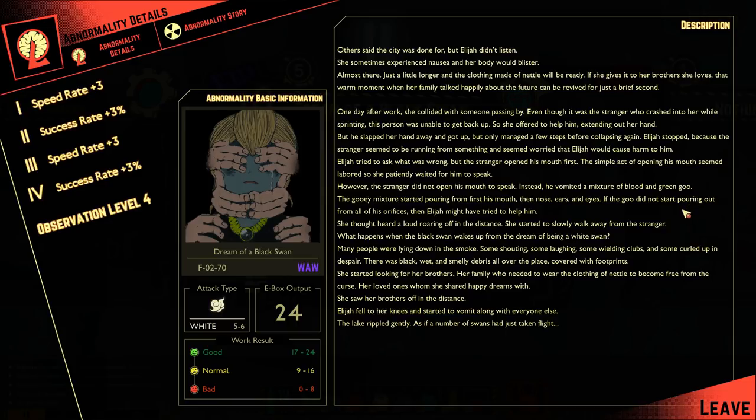One day after work, she collided with someone passing by. Even though it was the stranger who crashed into her while sprinting, this person wasn't able to get back up. So she offered to help him, extending out her hand, but he slapped her hand away and got up, but only managed a few steps before collapsing again. Elijah stopped, because the stranger seemed to be running from something and seemed to worry that Elijah would cause harm to him. Elijah tried to ask what was wrong, but the stranger opened his mouth first. The simple act of opening his mouth seemed labored, so she patiently waited for him to speak. However, the stranger did not open his mouth to speak.